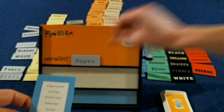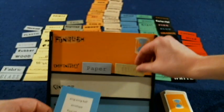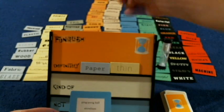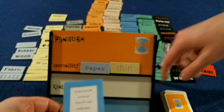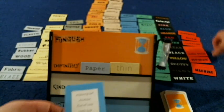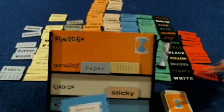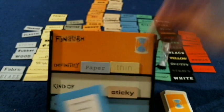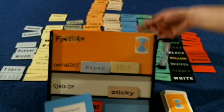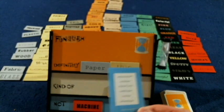We'll draw a card and start with, say, envelope. I would say it is definitely paper, it is very thin, and it is kind of sticky — there's sticky on there. It is not a machine. You're supposed to be very quiet when you do it. The only help you're allowed to give is if someone's on the right track, you can point at them. As you can see, you're going to be trying to get people to guess the words, but it's very difficult from time to time.